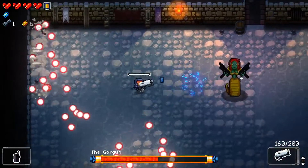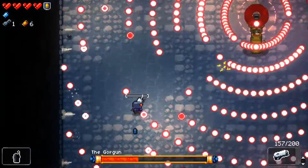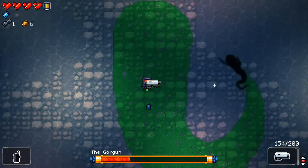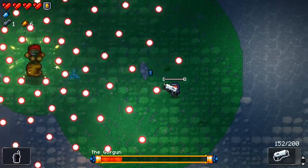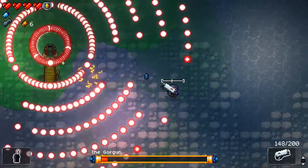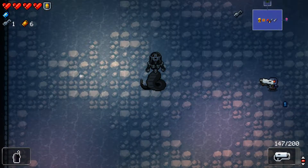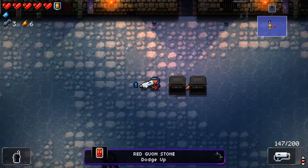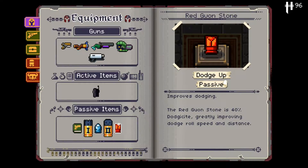There we go! We currently have one flawless per floor, which is better than none. Dodge Up — improves dodging. That's good. We are doing well on health at least. I get a lot of health on each floor. I wonder if this room can still have a secret room — I would presume no.